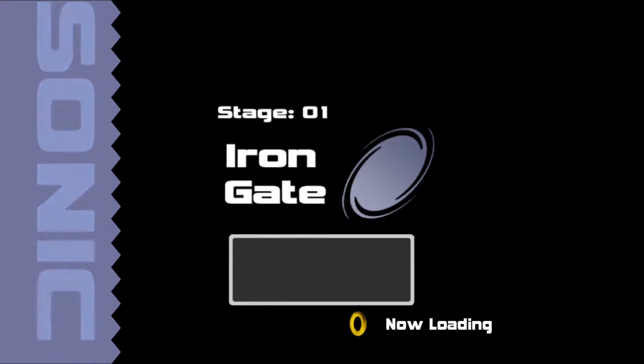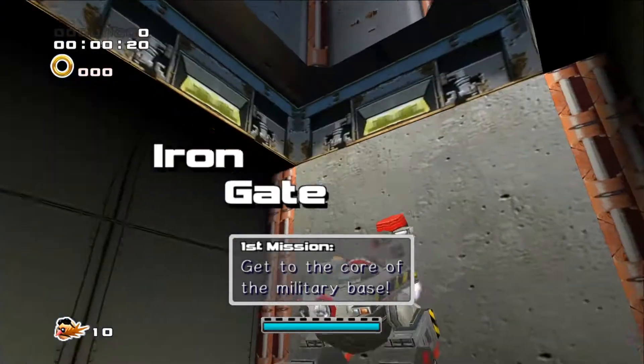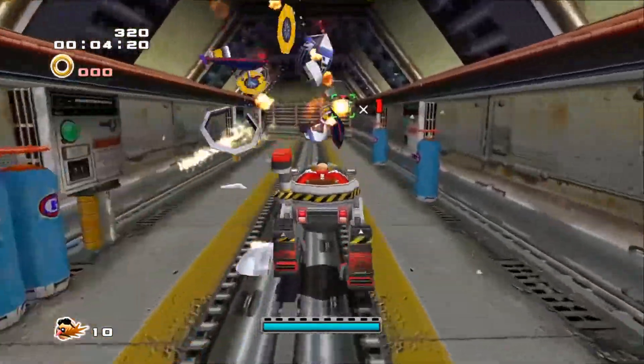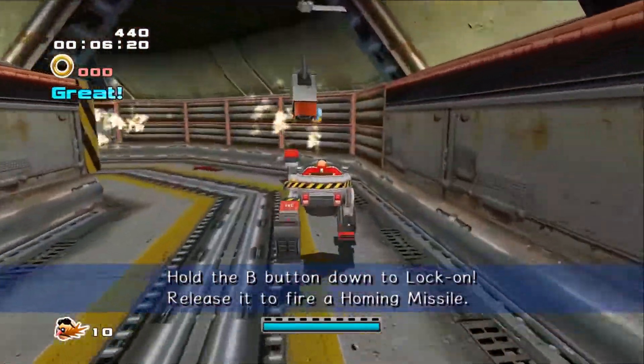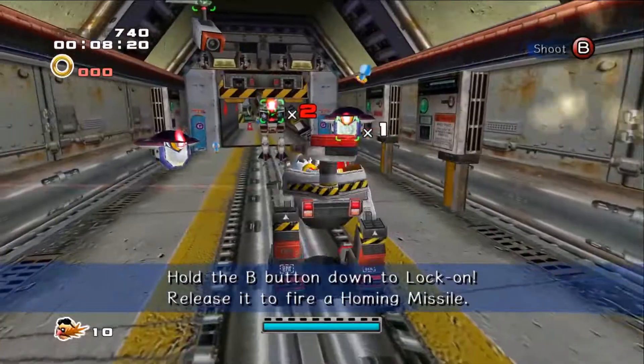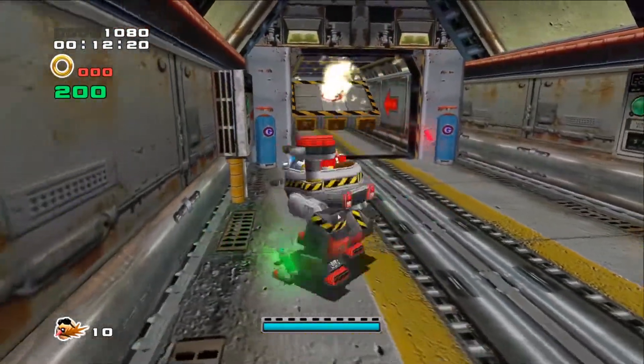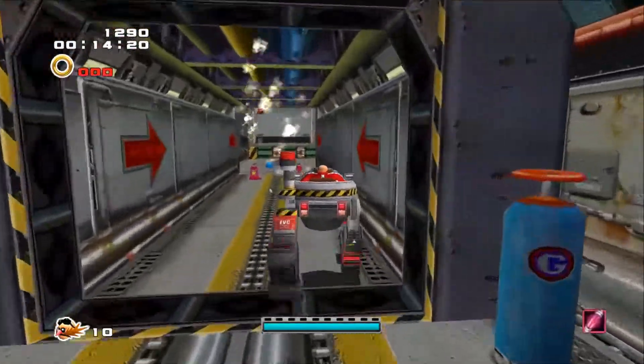What's up guys? Tam here back again with another episode of Let's Play Sonic Adventure 2 Battle. We are now covering the dark side story now that the hero side is complete. As you can see, if we're going in chronological order, this actually takes place at the very beginning of the story with Eggman.